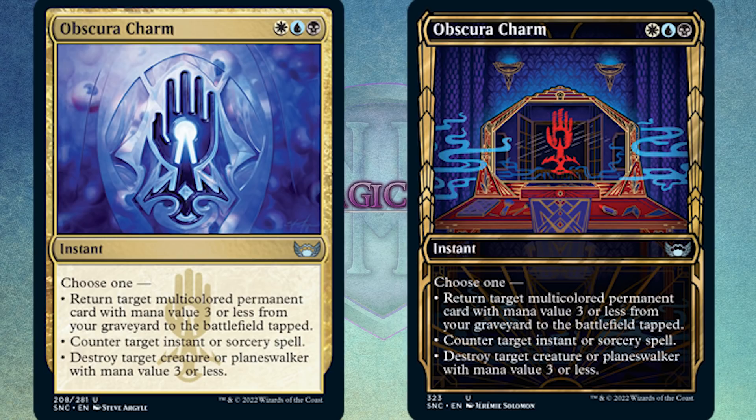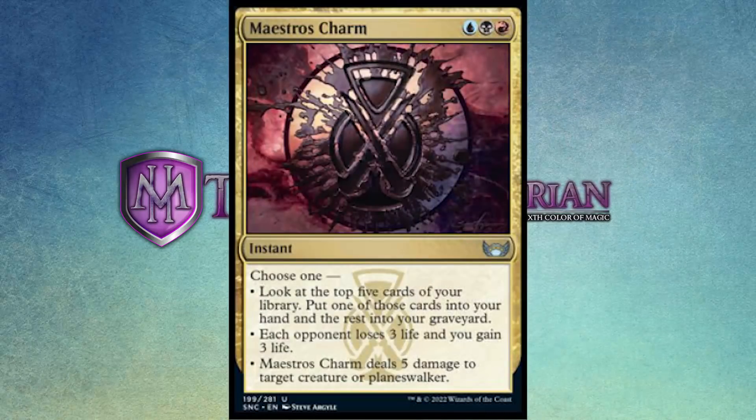So with the artwork, you have one version where the Obscura symbol is shown in a mirror with wisps of smoke flowing around it in a dark fortune-teller kind of room. And then on the other Obscura charm, you can see the symbol on what I believe is actually the floor, with a number of supplicants kind of bent over it, tending to it. Sometimes with these images it's a little hard to make out. Anyway, I mentioned the Maestro charm — yesterday I only showed you guys one of them, so I'm going to quickly pop the other Maestro charm up on the screen since I somehow missed it in yesterday's spoiler video.